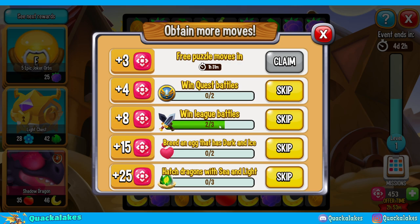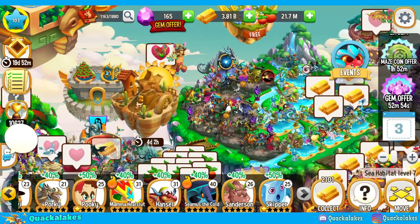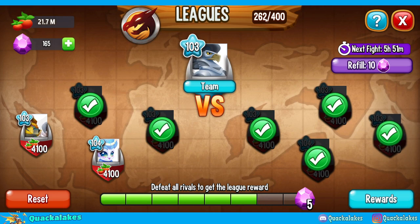This is how puzzle events work: the further into them you go, the harder the quests become because you just have to do more of them. Win league battles is an annoying one based on how many league battles you've gotten to and your level rank. I'm at 262 out of 400, which means refilling my league energy costs 10 gems per refill. The lower you are on the league scale, the less it costs; the higher you are, the more expensive it is.